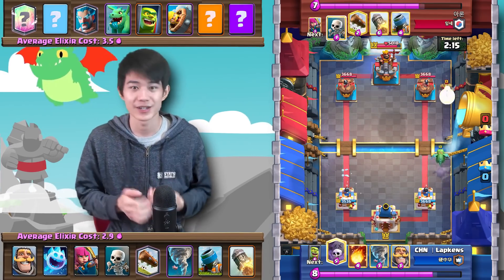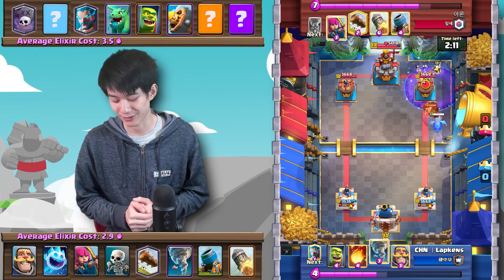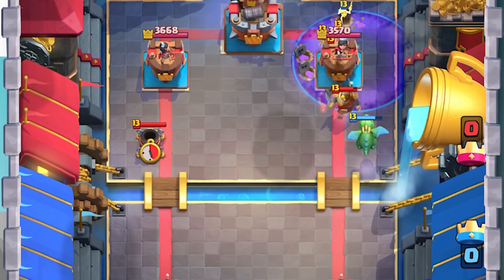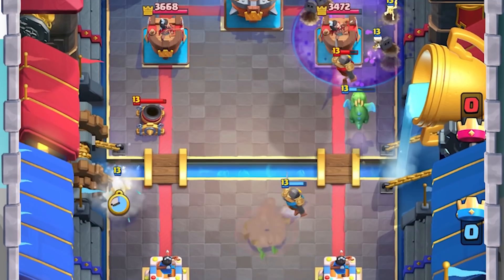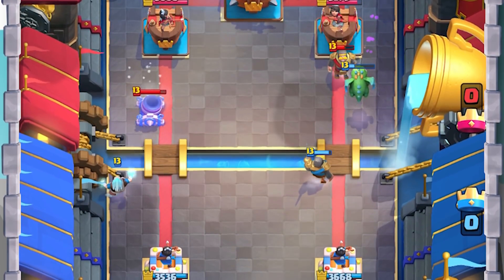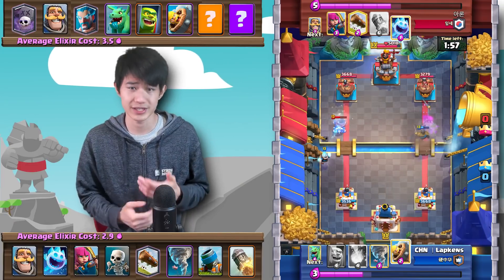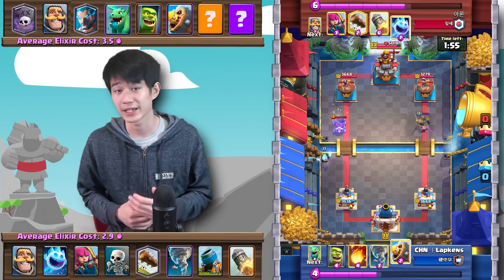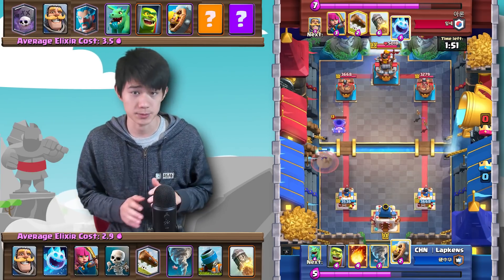Lopkins goes in with a Baby Dragon in the back and immediately also plays a Graveyard. Aaron is way more aggressive than I normally am with the Mortar — he actually natives the Baby Dragon back to make sure those Skeletons don't start building up. It's very important against Graveyards that they don't successfully get a tank to tank for those Skeletons, because otherwise the Graveyard is going to be ten times more deadly.